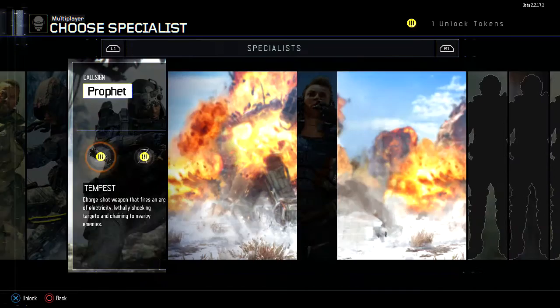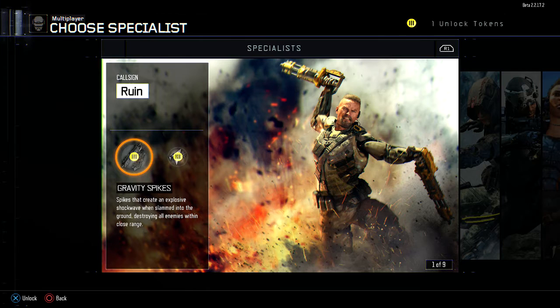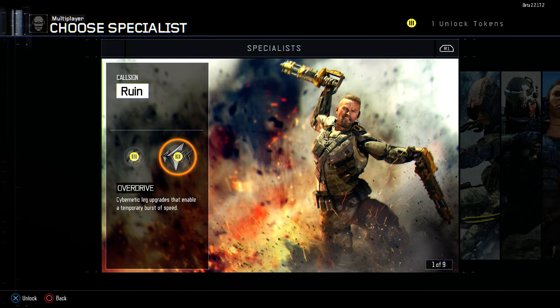So I guess we could first go over the characters that you could pick. You've got Ruin — he's got Gravity Spikes, which create an explosive shockwave when slammed into the ground, destroying all enemies within close range. And then he's got Overdrive: cybernetic leg upgrades that enable a temporary burst of speed.